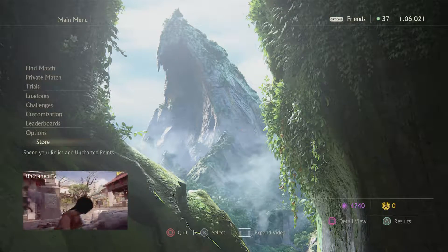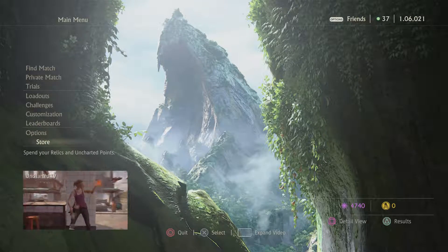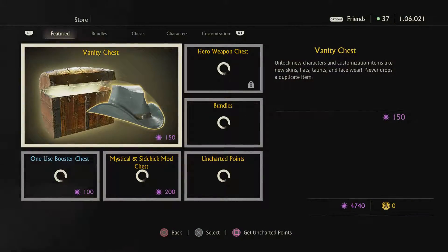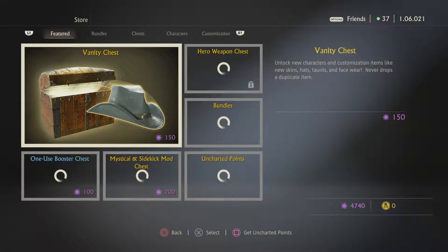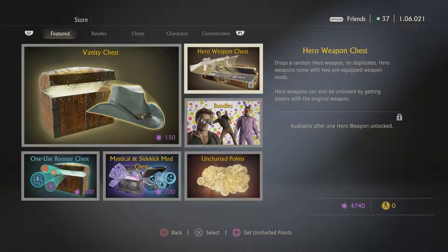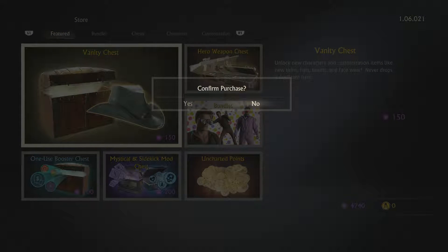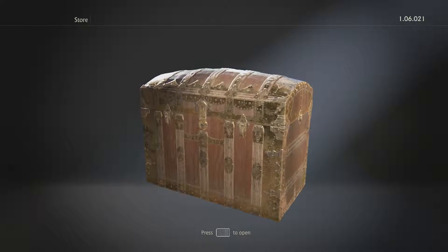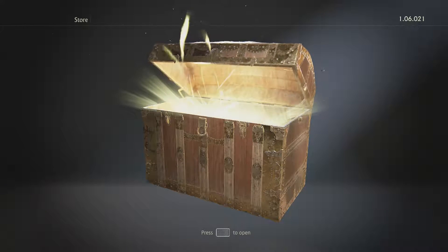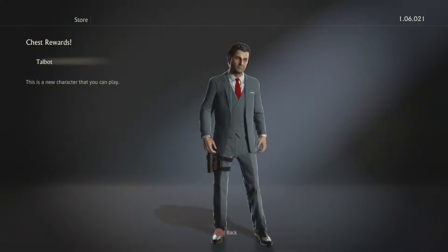Hey guys, what's up! Decided I'm going to go ahead and spend my relics — you can see at the bottom right I have 4740. I'm gonna go ahead and only open the variety chest. I'm just gonna open a bunch of those and get a bunch of random things. I'm not really going for any weapons or bundles or anything like that, just straight up whatever the game gives me, so we're just gonna keep buying them.